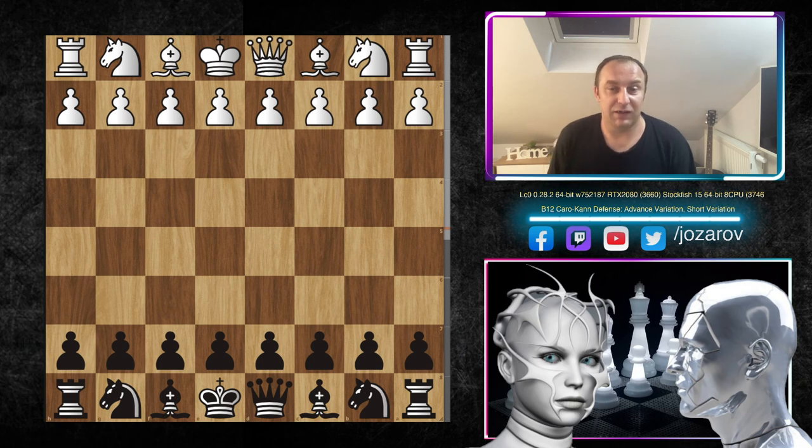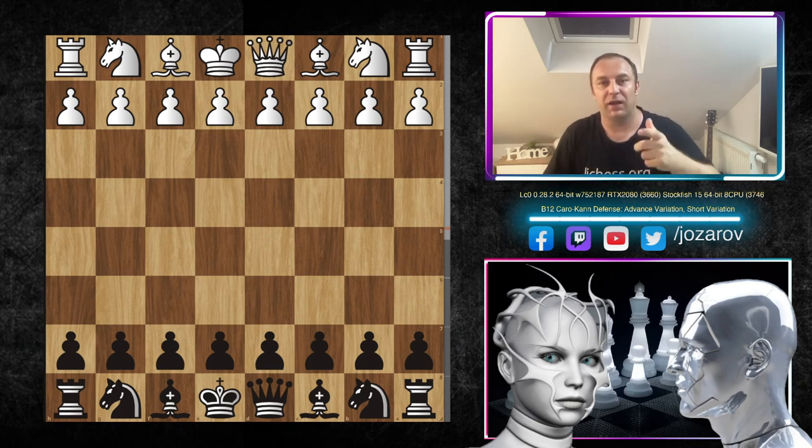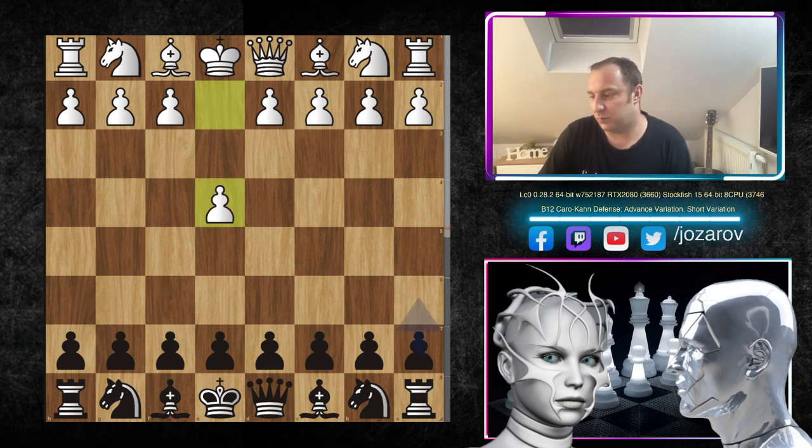If you are a Caro-Kann defense player, you will love this game because here Stockfish really brutalized Leela C0 with a beautiful defensive setup — a formation where Leela C0 couldn't break in — and when the time came, Stockfish played counterplay and destroyed its arch enemy. A really beautiful game, especially for those who love the Caro-Kann Defense.